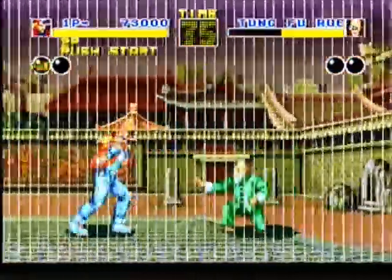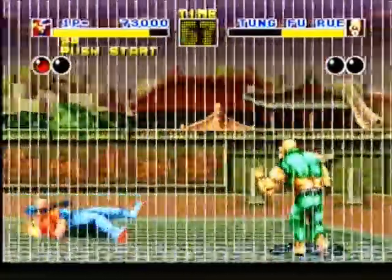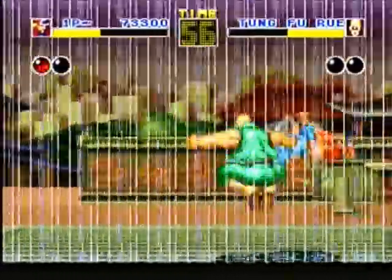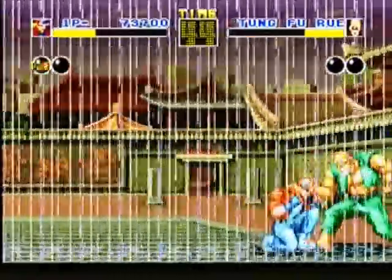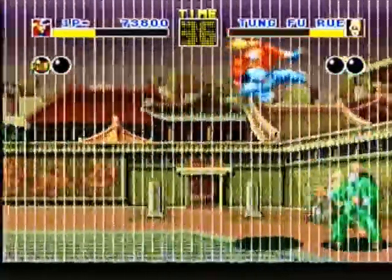One of the most unique characters in Fatal Fury is Tung Fu Ru, who appears as an elderly man, but once he takes about one-third damage, he morphs into a very large monster with very strong attacks. Another unique thing is that in his strong form, he takes less damage from attacks. Once he gets down to about one-third energy, then he'll revert back to his old form.